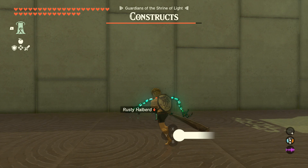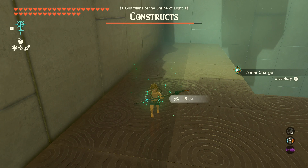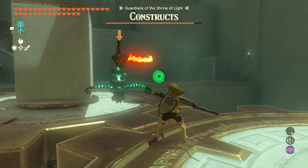First thing we're going to do is deal with this construct over here. The reason I choose this guy is because he has a Rusty Halberd, which is very, very helpful. You want to equip the Rusty Halberd, then take out the Fuse ability and fuse the Zonai Construct Horn to the weapon. This will give us some extra damage.